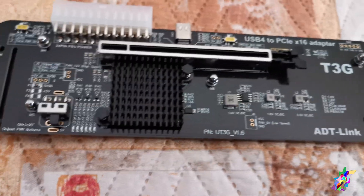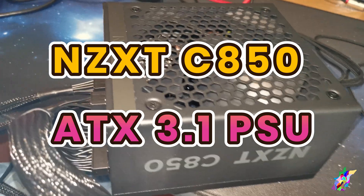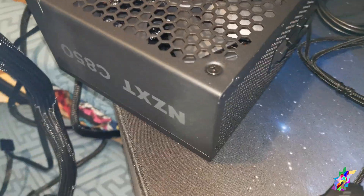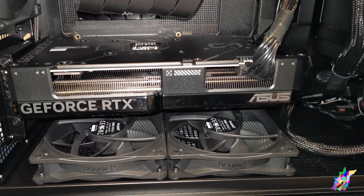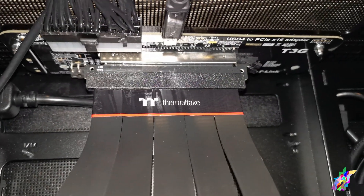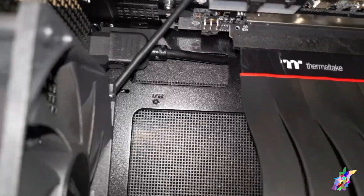The same RTX 4070 Super will be used, and I'm using a new PSU because I was trying to use a very old PSU I had lying around — an EnerMax — but that PSU was not working properly, so I needed to replace it. I'm now using an NZXT C850 ATX 3.1, which is 850 Watt. It is a little bit overkill, but it delivers stable performance and it is quite good. The new setup is this one.